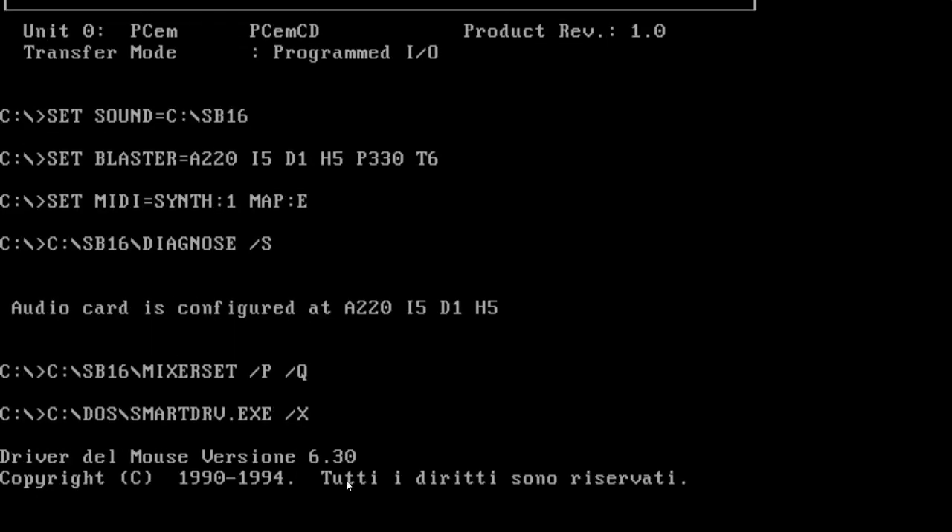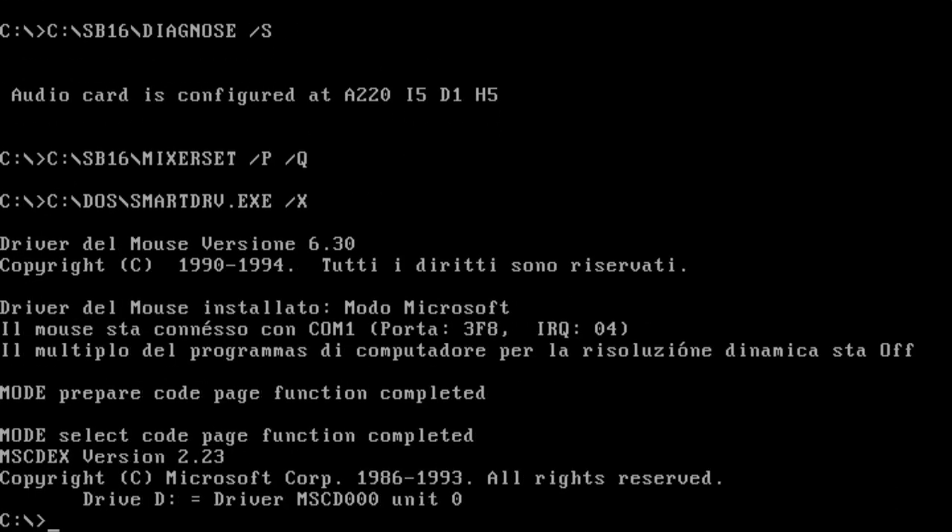Welcome folks to this showcase of Ambush at Sorinor. This is MS-DOS on a 486 PC with a 16 MHz processor — even though the game recommends 15. The reason we do this is because the game runs with the clock, so the faster the clock, the faster the timing goes, and it messes up the game.